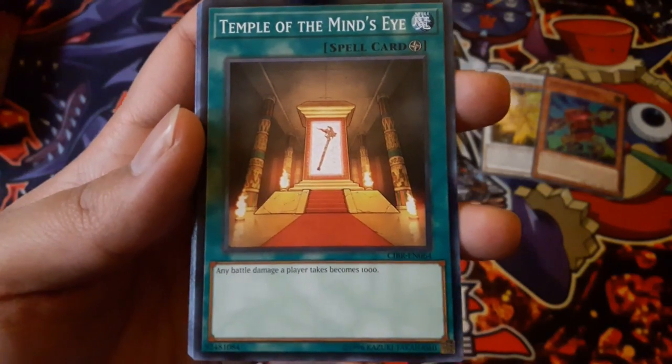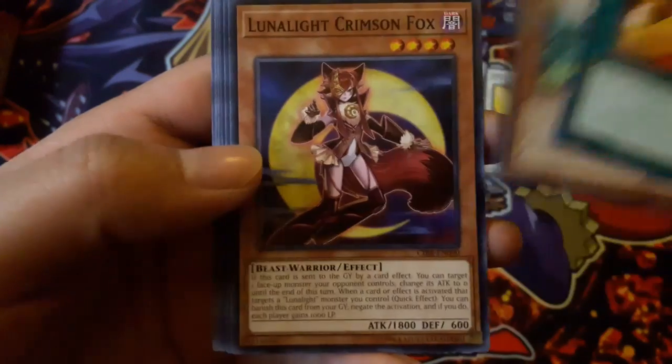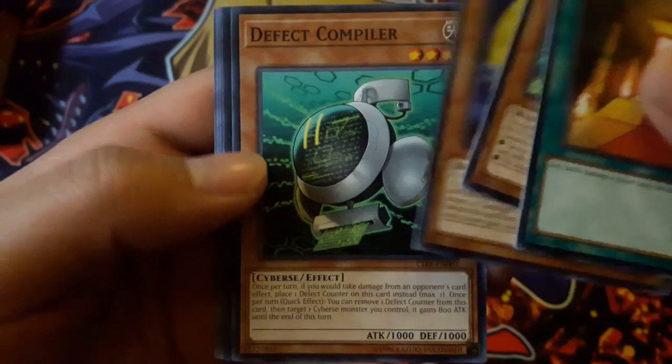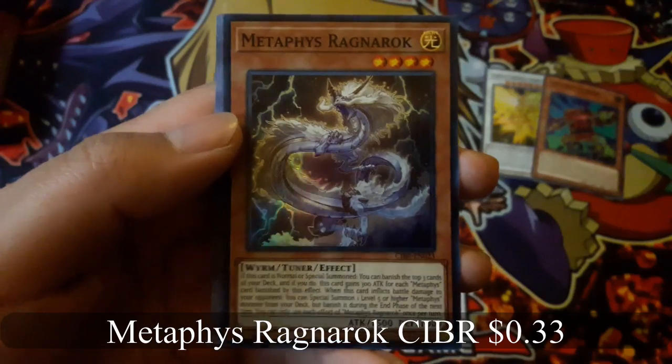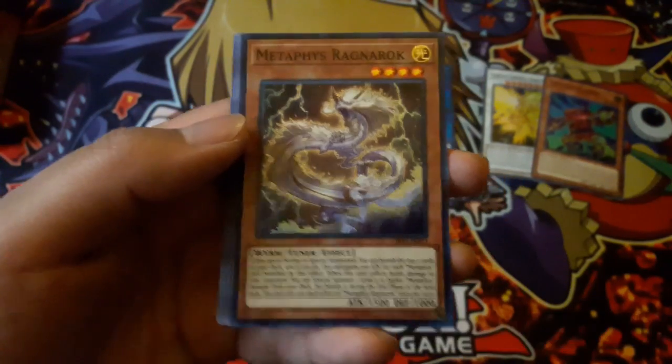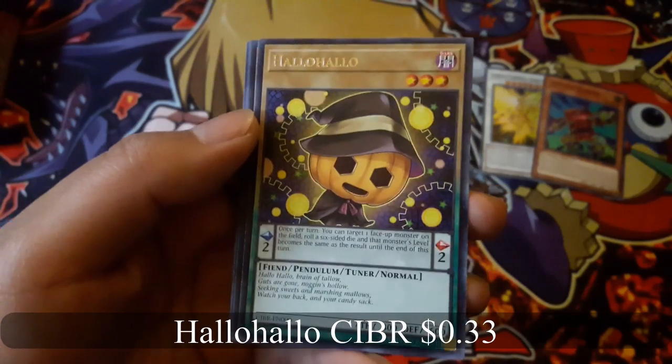Temple of the Mind's Eye. Duck Dummy. Metaphys Ragnarok for a super rare, and Holo Holo for a rare.